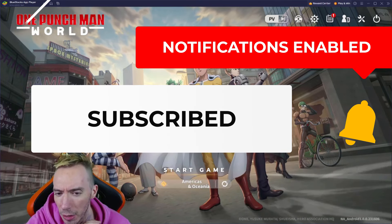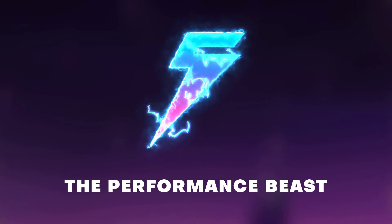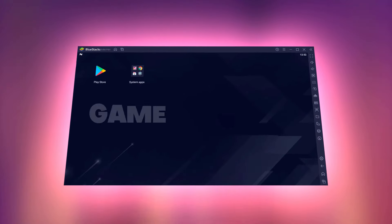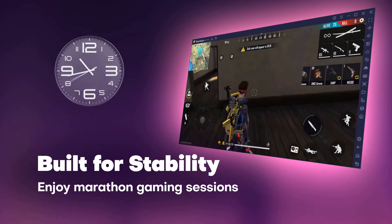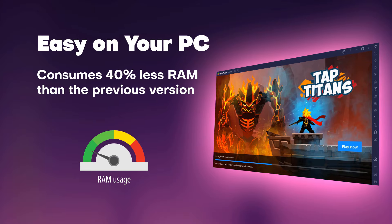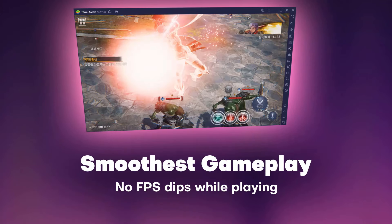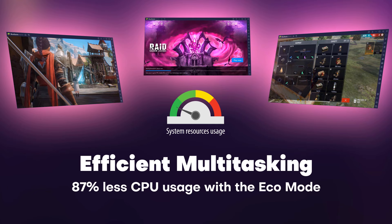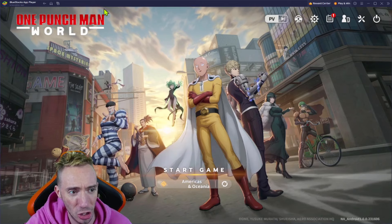We've got a lot to cover in this game, tons of videos to go over. First, a quick shout out to the sponsor BlueStacks — I'll have a link down below in the description box. Click that link so you can play One Punch Man World through BlueStacks as an Android emulator. It lets you play mobile games on your PC. I'm going to show you how to set up controller support through BlueStacks with One Punch Man World once it officially launches. We are less than 24 hours away from global launch.